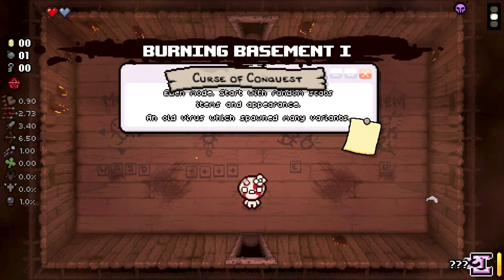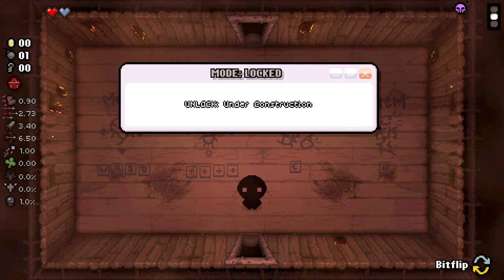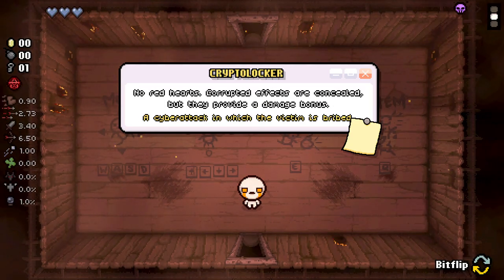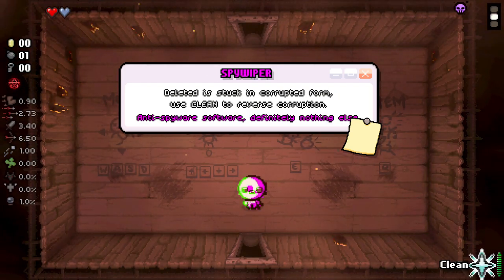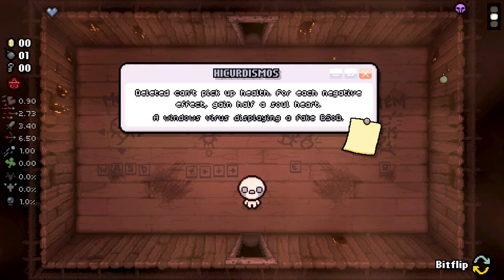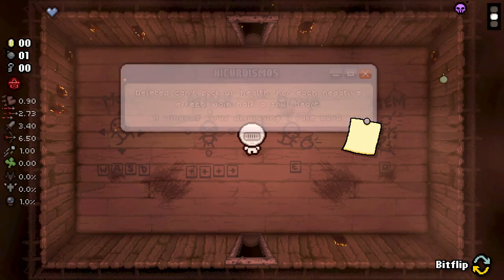So let's try out a different one - let's bit flip here and go with a different mode. Let's have a little look. See no red hearts, corrupted effects are concealed but they provide a damage bonus. Deleted is stuck in corrupted form - use clean to reverse corruption. Eden starts with random items. Deleted can't pick up health; for each negative effect gain half a soul heart. Let's try out this one - this seems very dangerous.